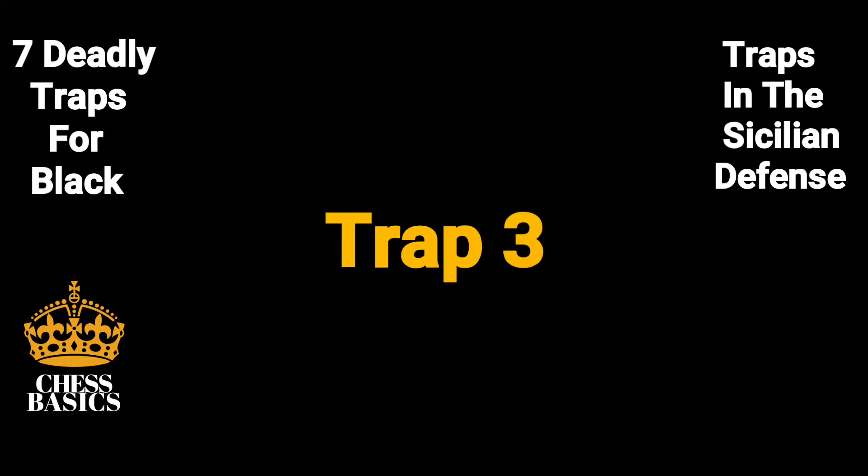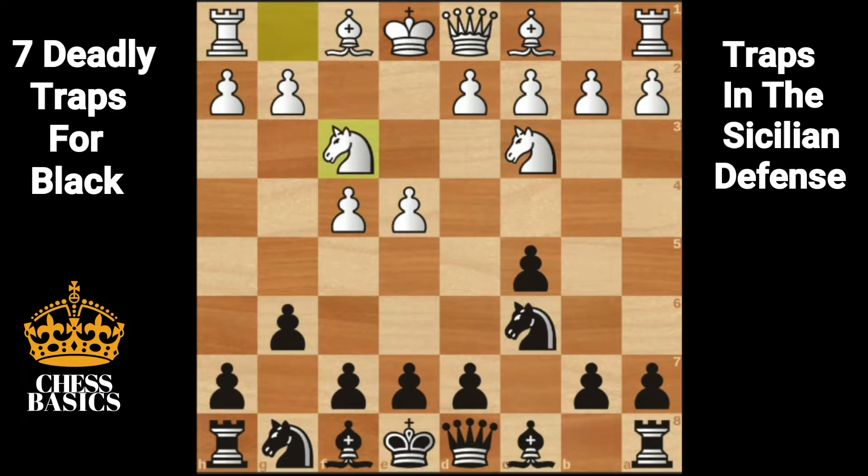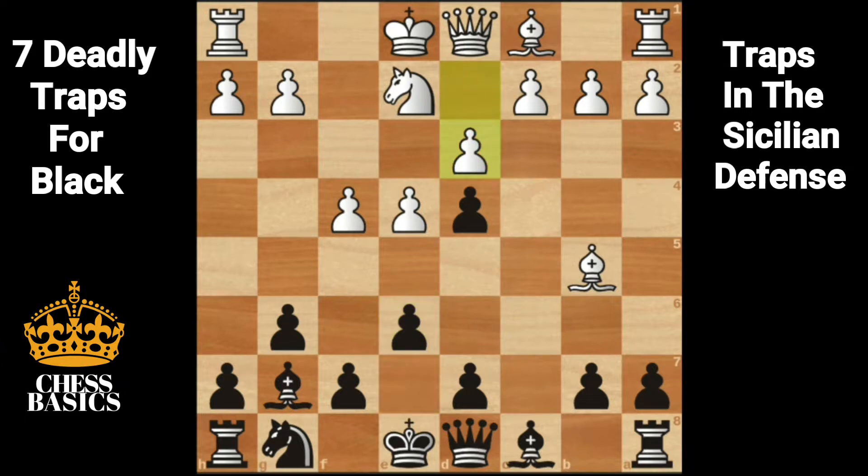Let's look at another trap. E4, c5, knight c3, knight c6 — this is the closed variation. F4, g6, knight f3, bishop g7, bishop b5, knight d4, knight takes on d4, c takes on d4, knight e2, e6. This is a very important lesson for beginners: whenever there are loose or undefended pieces, the diagonal to the king should always remain closed or there should not be any checks from the opponent's queen. D3 allows queen a5 check, bishop d2 blocking, queen takes bishop. Instead of d3, bishop d3 is better, or even c3. But d3, opening up the diagonal to the king, is a blunder.